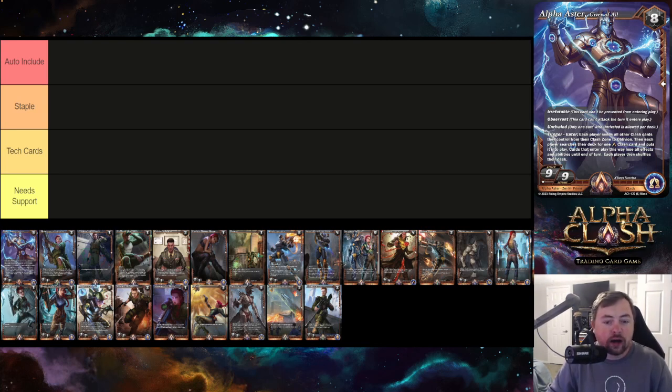The cards may be a little hard to read up close, but in the top right of your screen there's a bigger version. I'll also put a link to the card list down below in the description. First up is Alpha Aster, Giver of All — pretty standard, the poster child of the game, the chase pull in boxes. It's an eight-drop, irrefutable, which means it can't be prevented from entering play.